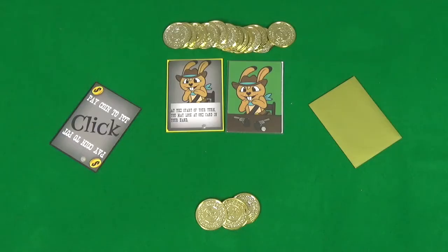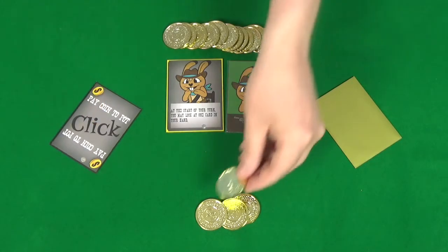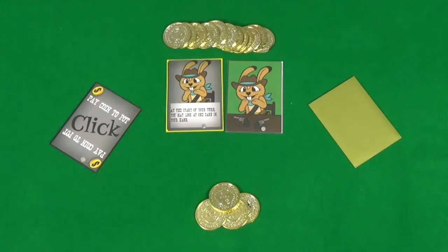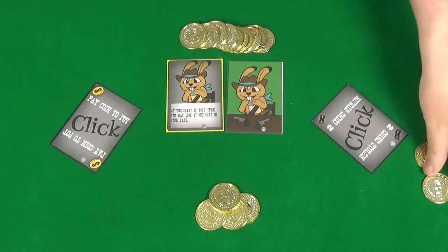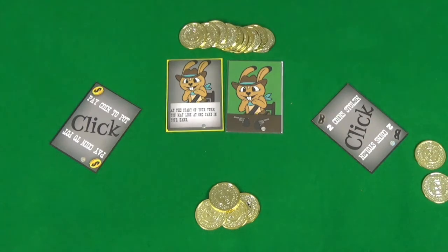If it's a Click Pay 1 Coin to the Pot card, they add an extra coin of theirs to the pot. A Click 2 Coins Stolen means they pass two of their coins in the direction of the card.